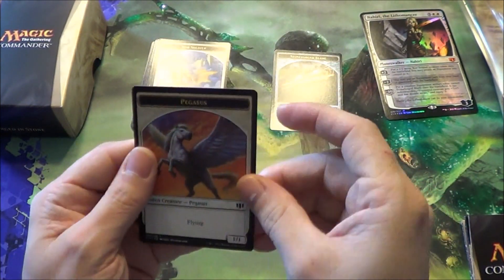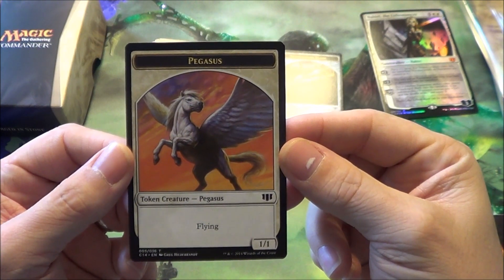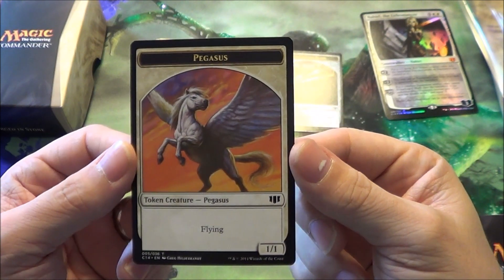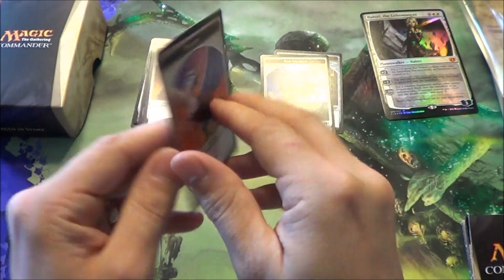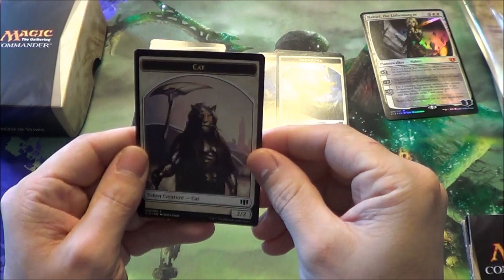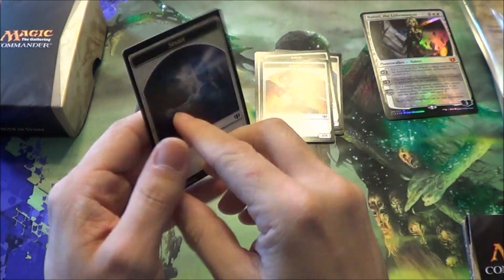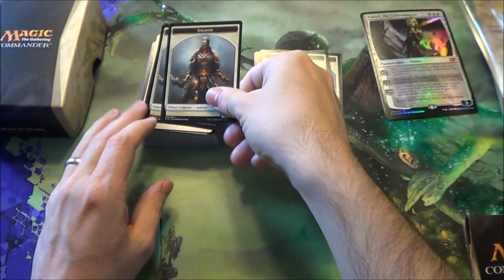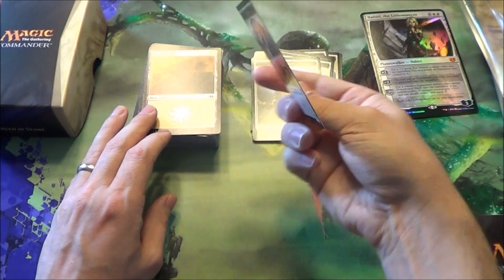Core Soldier and Pegasus. I don't know if they've ever made a Pegasus token recently since they started adding tokens, but there's one now. More Soldiers and Pegasus, Angel, Cat, Angel and Cat, Soldier and Spirit — and a few more of those, and another Core and Pegasus.